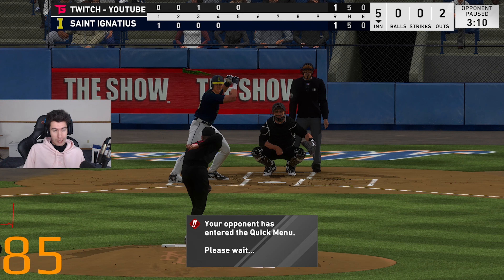92 speed, perfect throw — but I wasn't slide-stepping. He gone! Got Larry Walker. After five it's 1-1. I hate myself for swinging on 3-0 with Max Muncie.